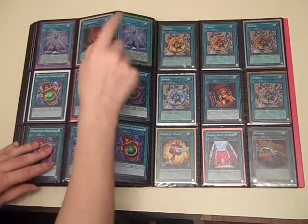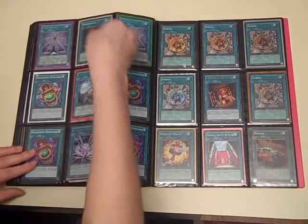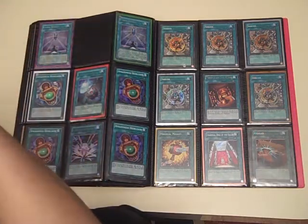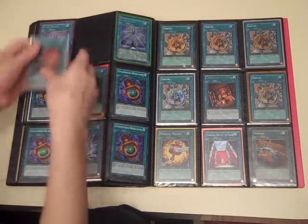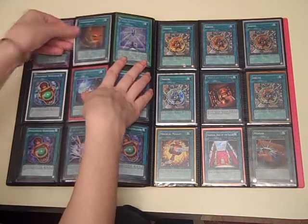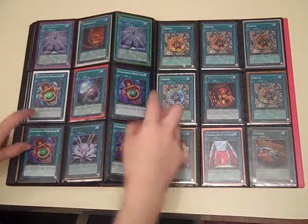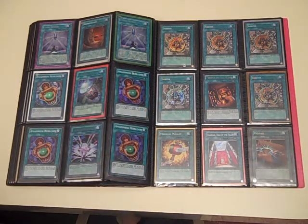Two Clear Worlds, Necro Valley Super — unfortunately I think this one's damaged, it looks like it got caught in a binder at the top, but still perfectly usable. Four Heirlooms — the Amazonists seem to love me. Intercept Wave Hobby League, Crystal Beacon.